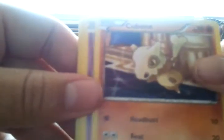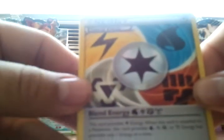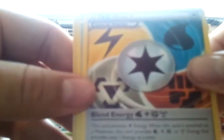A few baths. Quban. Gathita. Gullet. A Sock. Another Blend Energy — this time we got a Water, Electric, Fighting, and Metal Energy. Pretty cool. Whalmer.